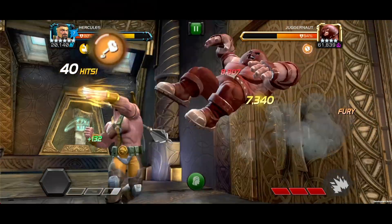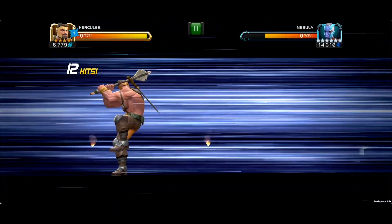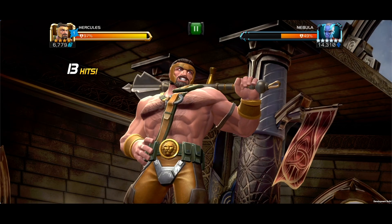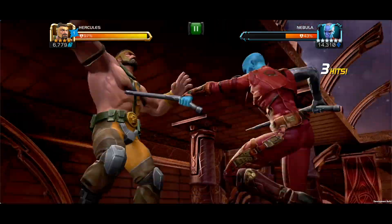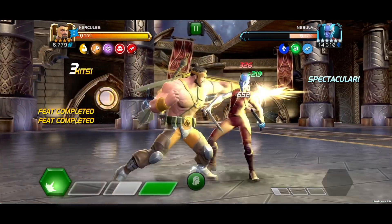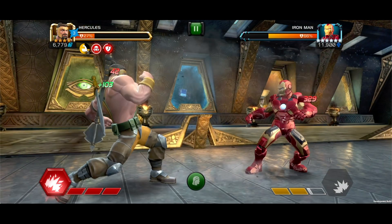Hercules gains an indestructible buff preventing all damage for four seconds. After this attack, if the opponent has three bars of power, he gains a power gain buff granting 100% of a bar of power over three seconds, giving you a barrier to take an opponent's Special 3 but also gain some power in the process. If you time it right, you can even gain more power if you pair it with completing a feat of strength.